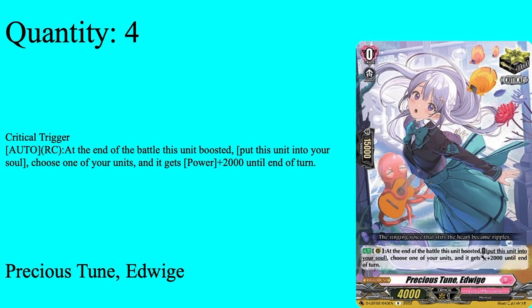And then we have four copies of Prestestune Edwidge — grade one boost, 5k shield, 4k power, critical trigger. Auto rearguard: when the boosted unit attacks, she shifts up to soul for 2k power for the turn. So a free 2k, pretty nice — it goes to soul. This deck technically doesn't need this, so if you want to play just a straight 5k critical trigger you can, but if certain events happen and you don't see any of your soul chargers, Edwidge might be a very nice saving grace. Eight crits in total for nice pressure, and with a restanding vanguard that also gets a constant crit, it's always nice to have for the crit pressure.